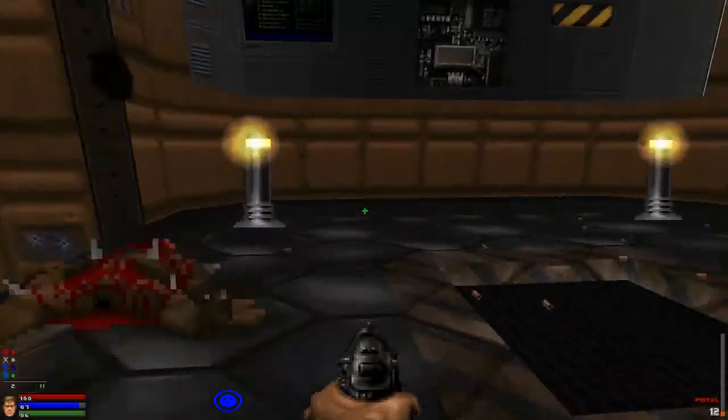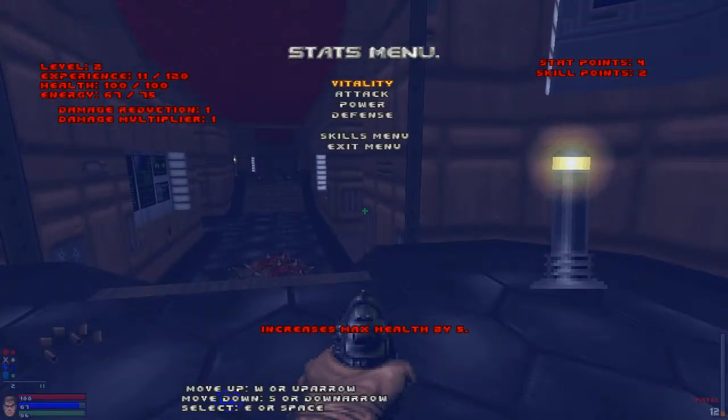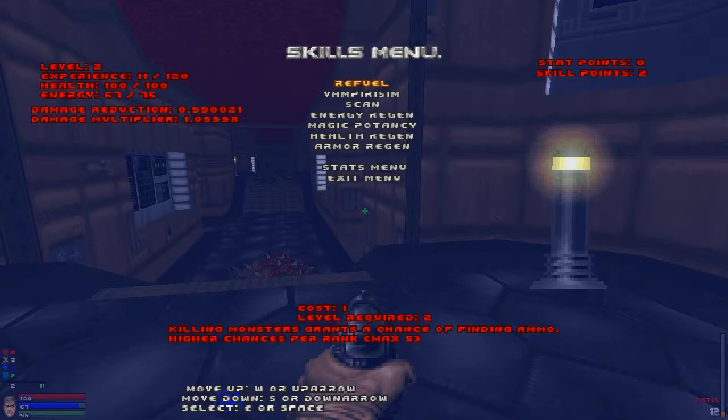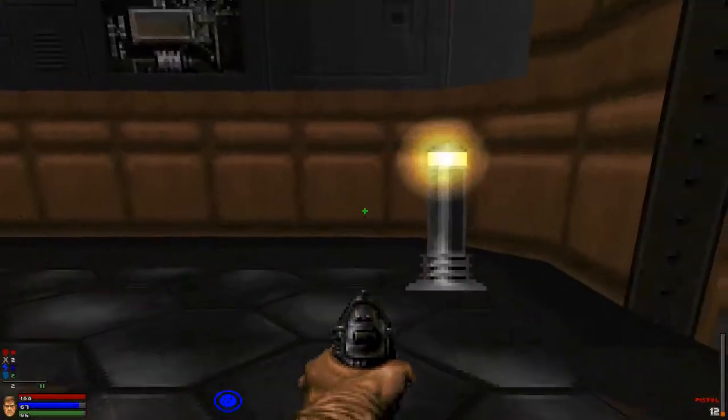I've got four stat points. Power, defense — decreases damage taken, increases energy by two, increases damage by five percent, increases max health by five percent. I think I'm going to go with this — increase my attack by two. I could've gotten some of these: regenerates health slowly to a max of ten percent per rank, armor regen, increases spell power, regenerates energy slowly — that's the one I want! But now I have none left; I'll have to wait until the next level.